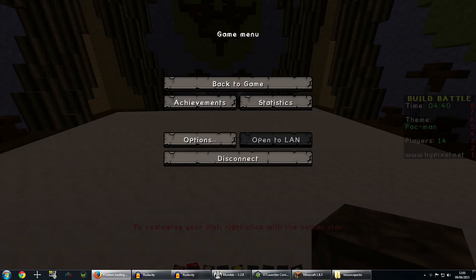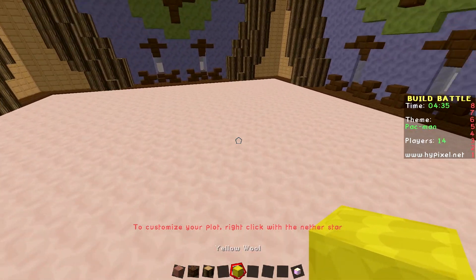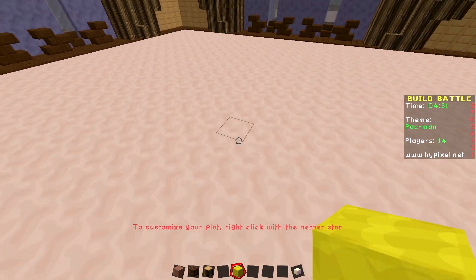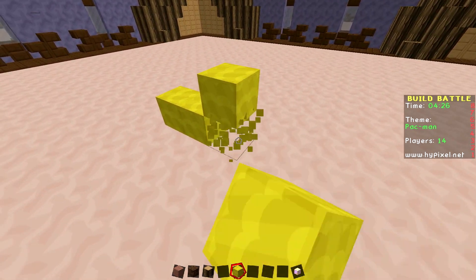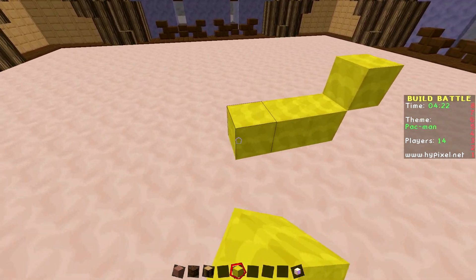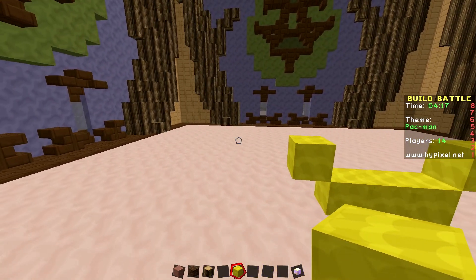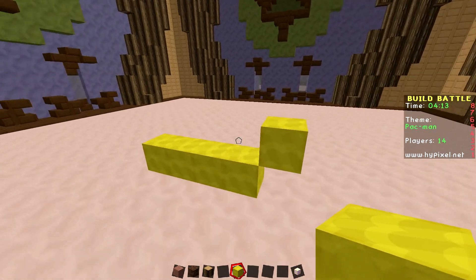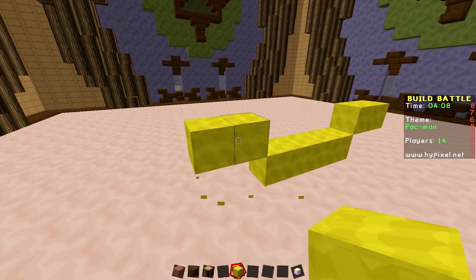How? Go! I don't know what... What do you mean how? You didn't say this was a build. What? It's called Build Battle. What do you expect? You're in creative mode, just build it. Just build a Pac-Man. Who is Pac-Man? You know what Pac-Man is. The yellow guy with the... I don't have any yellow stuff, though. Yeah, press E, you're in creative mode.